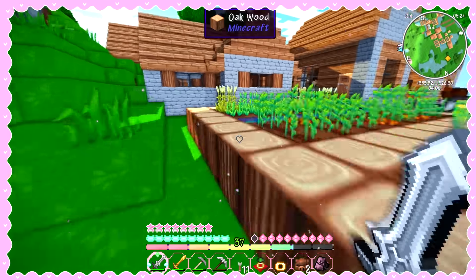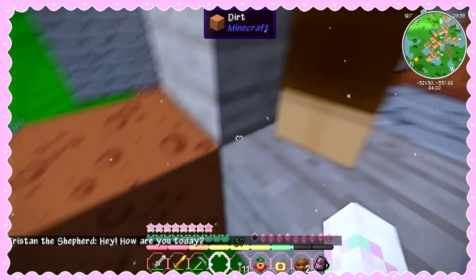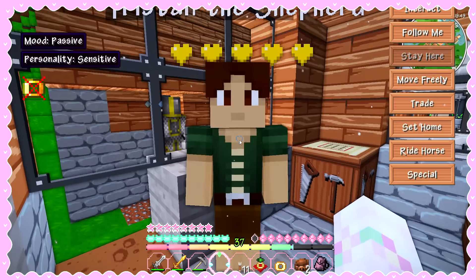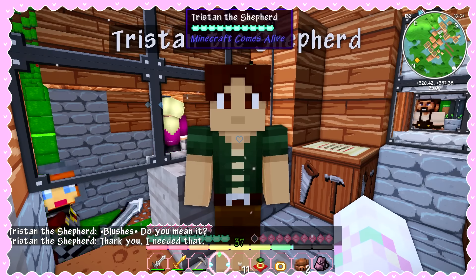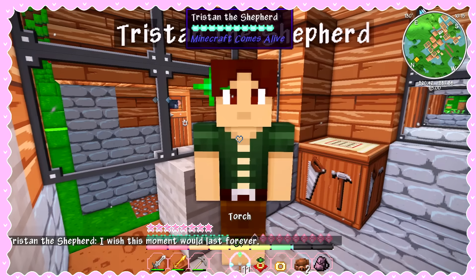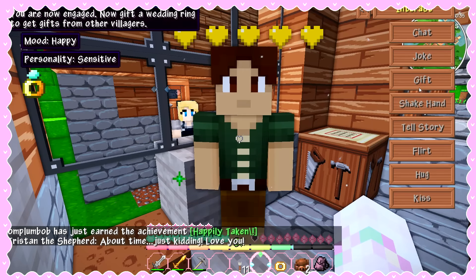Let's go ahead and see if my guy is okay. I trapped him inside his house — I think yes, I see him! Hi, how are you doing? Do you still remember me? Please tell me you still do. Oh no, wait — we still have all the hearts, okay! Let me go ahead and flirt with him. 'Blushes — you mean it?' Thank Lord! Let me hug him. Should I go for the kiss? Let's go! 'I wish this moment would last forever.' Okay, so Tristan, will you please marry me? 'About time! Just kidding, love you!' Oh my gosh, me and Tristan are getting married!